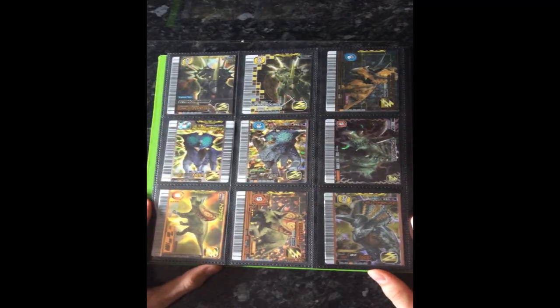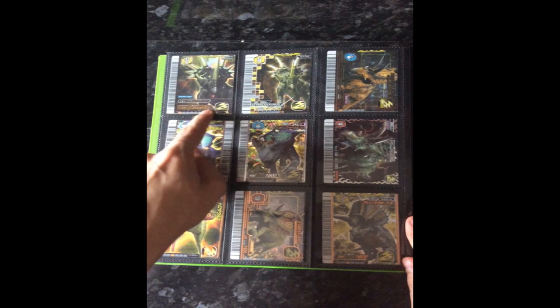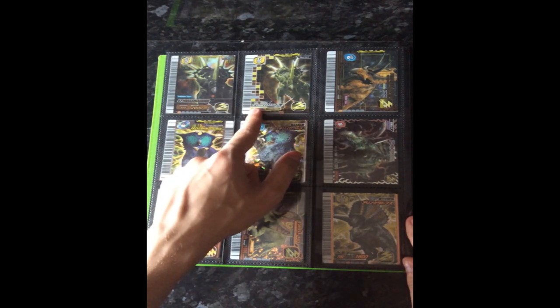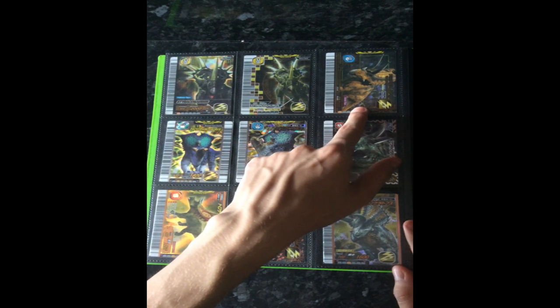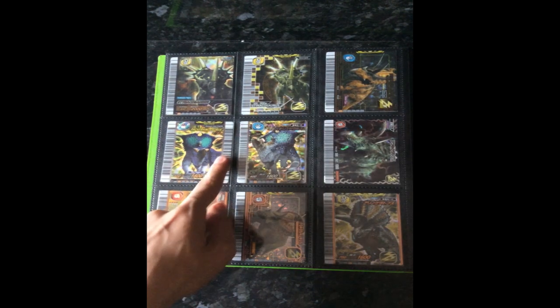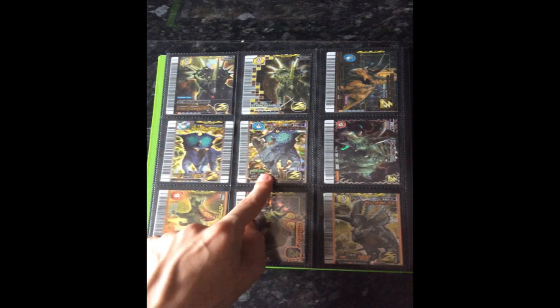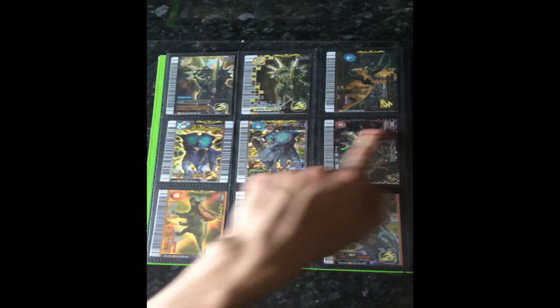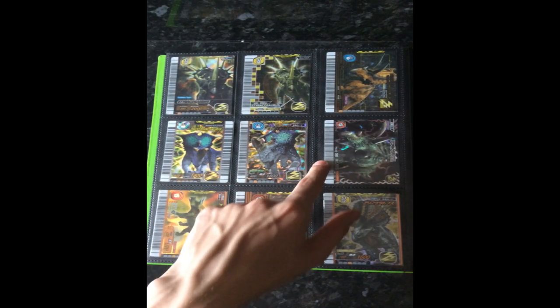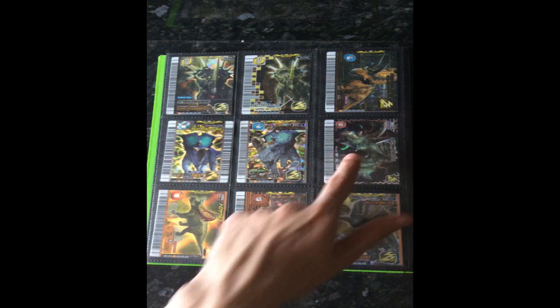Now moving on to the lightning dinosaurs. Very nice — Dryosaurus defense type and crisis type. Pentaceratops — I have all these with just one missing. Pachyrhinosaurus TIE type and counter type.